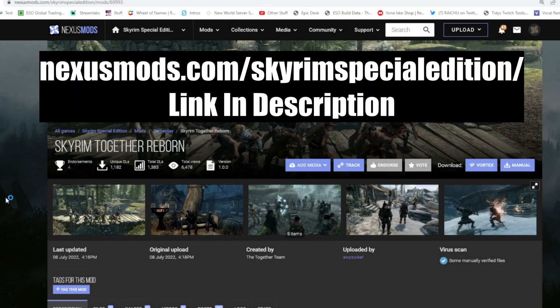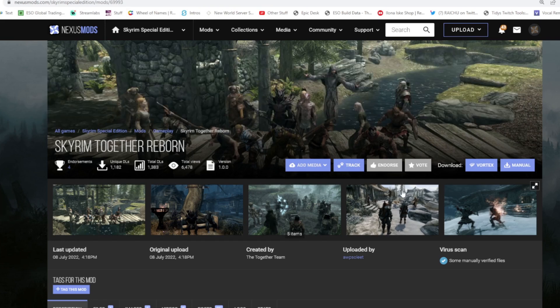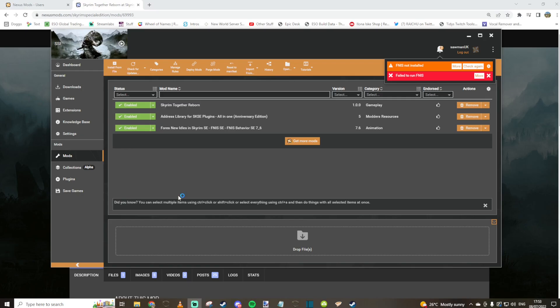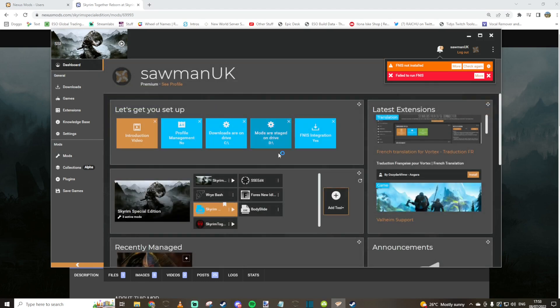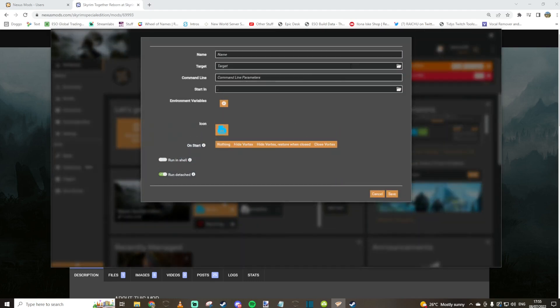If you want to find out how to install this mod, stick around and I'll talk you through it. First up you need to visit nexusmods.com. From there search for Skyrim Special Edition and then look for Skyrim Together Reborn. For the purpose of this installation I'll be using the Vortex Mod Manager to download it — it's about 250 megabytes in size. Once installed, make sure it's enabled and then head over to the dashboard. From here you need to click Add Tool and then choose New.